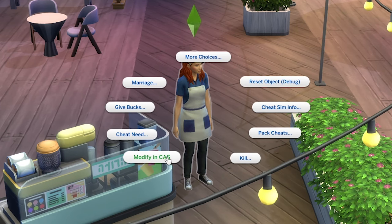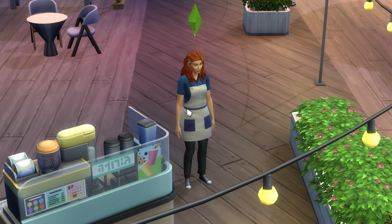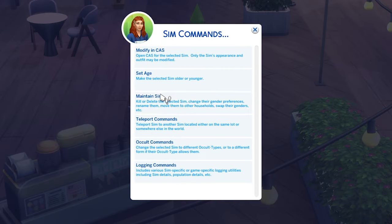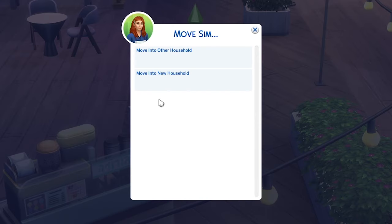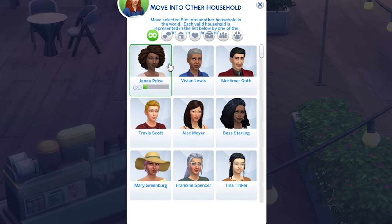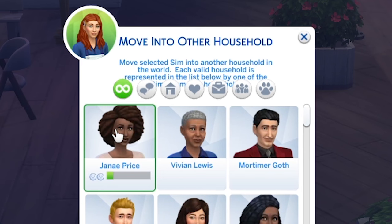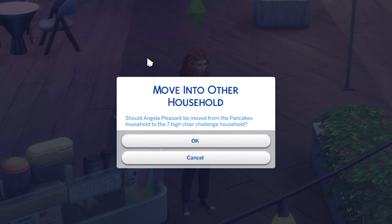What I like to do is click on the Sim, head to MC Command Center, Sims commands, maintain Sim, and then move Sim. From there you can move that Sim into either the active household, another household, or a new household. These options are also available for pets.